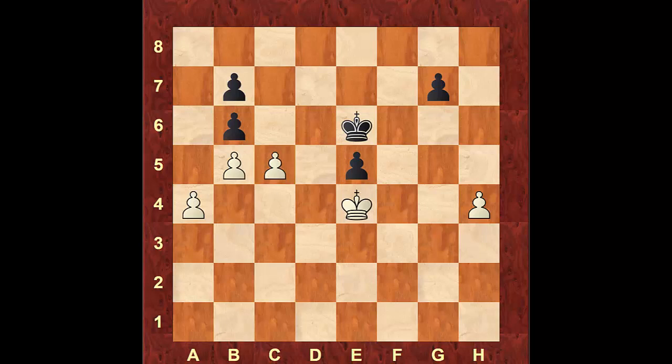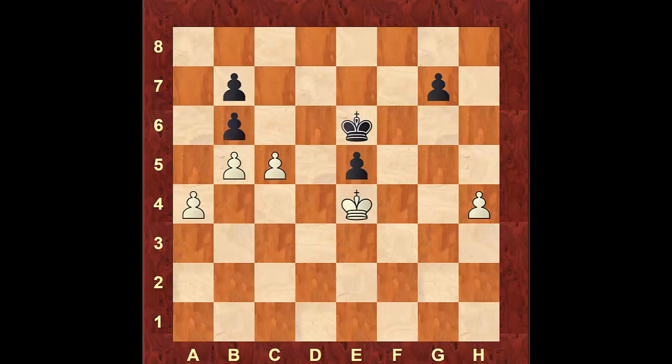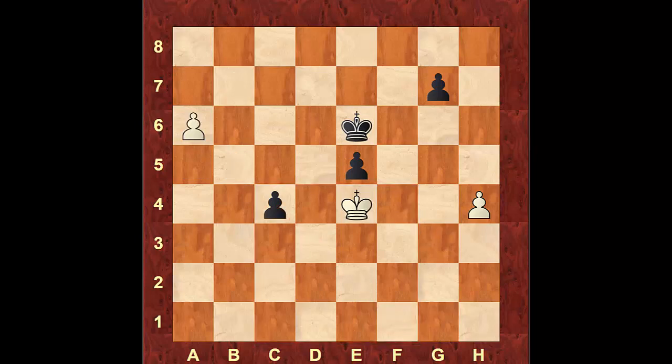Black can take the pawn or not — the result will be the same. If he doesn't take the pawn, let's say he moves the pawn to g6, we simply take the pawn. If the king tries to go after the pawns, we push the pawn to a5, king attacks the pawn on b4, we push to a6, if he takes the pawn on b6 we take his pawn, then after he takes that pawn we take the pawn on e5 and go after the pawn on g6 and win. If black does take the pawn on c5, we simply push to a5. White is inside the square of both center pawns and can stop them — pushing to c4 won't help as white can stop it. We go for a passed pawn of our own and black will not be able to stop the pawn on the a file from queening.